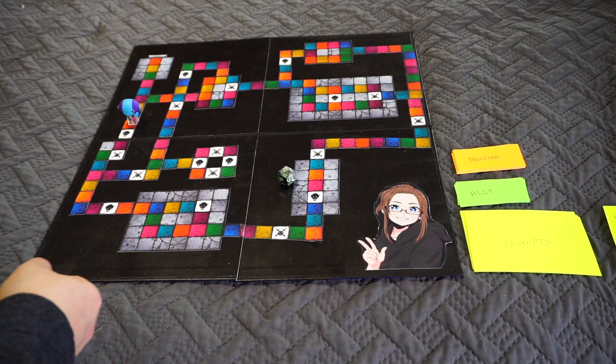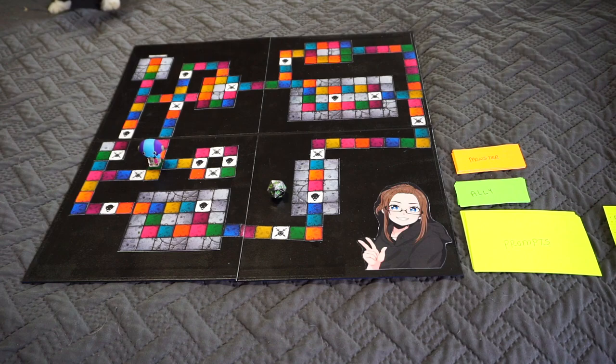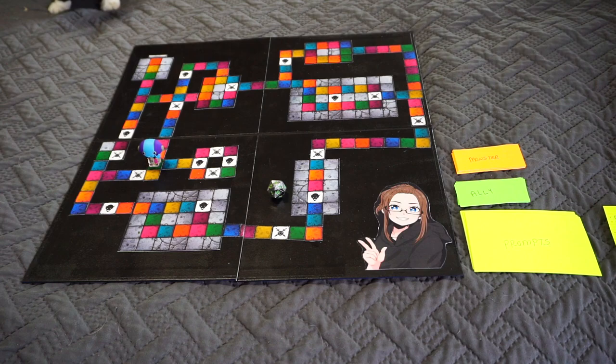Second roll is an 11, landing on a green space. Green correlates to an ambush or plot twist, and the prompt is very fitting: read a book about murder. For this I chose Broken Monsters, which has been on my TBR for a very long time and I'm still super interested in it — typically things stay on my TBR too long and I lose interest, but not this one.